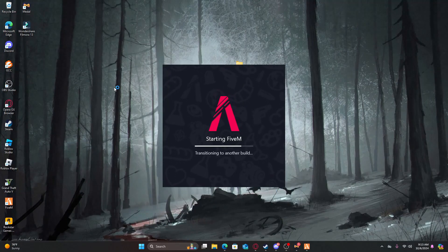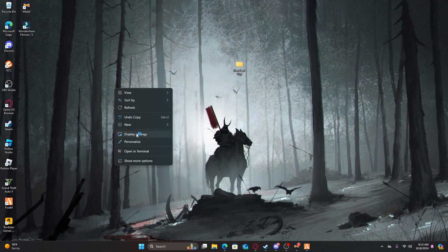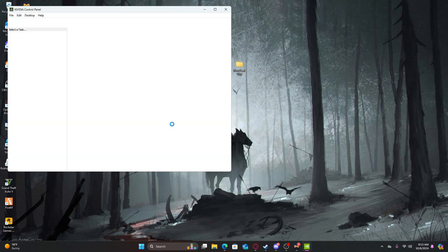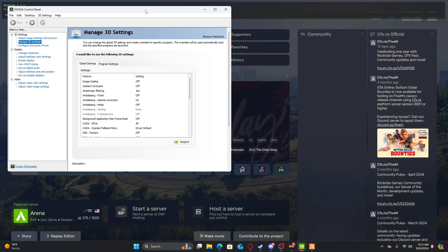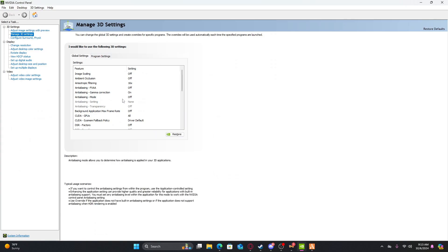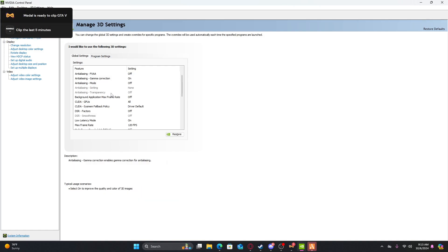First thing first, right here click this, go to 'show optional,' and click the Nvidia Control Panel. What this does is it helps you fix a little bit of lag. Just copy my settings so y'all won't see any yellow road or anything like that.